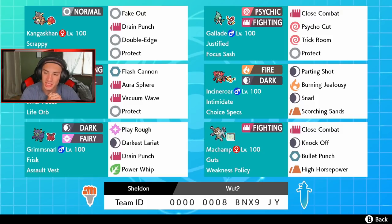In the final spot we've got a G-Max Machamp — Fighting type. Close Combat for STAB, Knock Off, Ice Punch for first-turn priority, and High Horsepower. This thing also has Guts with Weakness Policy, so if we can trigger either of those two we're gonna do some big damage. If you want to try out this team, the rental code is at the bottom of the screen.